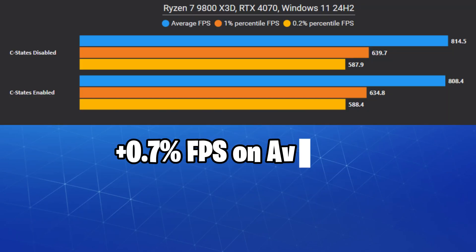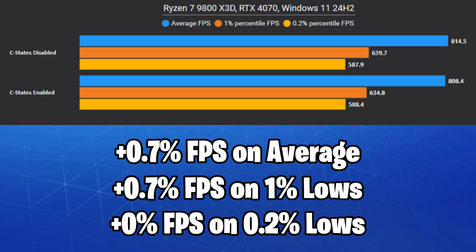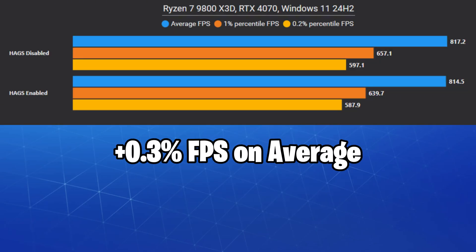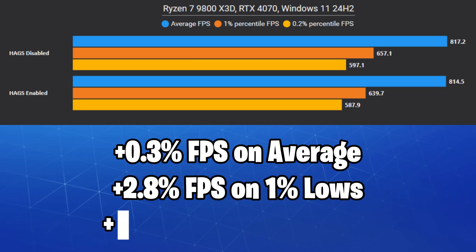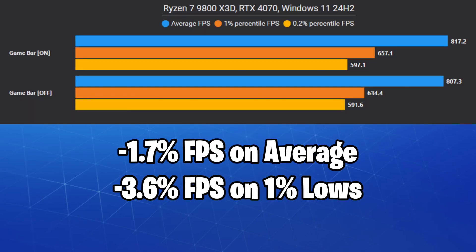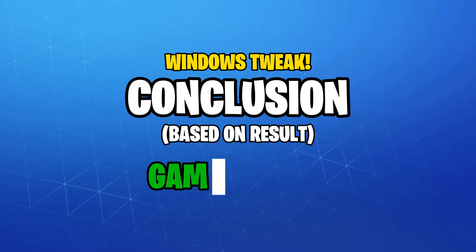Disabling C-States gave us no significant FPS boost, and I personally keep it on to save some power on idle. Disabling HAGS didn't really affect our average FPS, but did improve the 1% and 0.2% lows by up to 2.8%. Disabling Windows Game Bar on this system actually decreased our FPS by up to 3.6% — it shouldn't be disabled for Ryzen chips with 2 CCDs, but mine only has one, so it didn't make much sense to me.